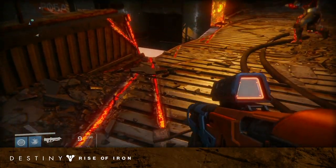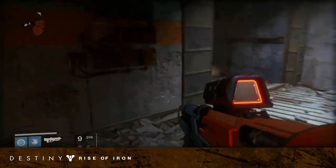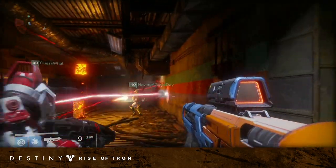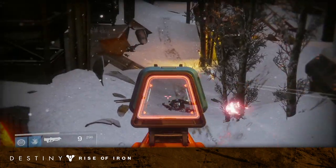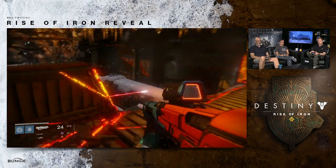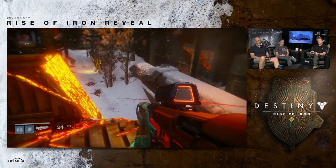We also got to see some of the new SIVA spliced Fallen in action. There were new Shanks floating around scavenging at all heights of the zone, and we saw Dregs shooting SIVA bolts at a much faster rate than they normally do. There are also Captains with Void Shields, so it looks like we've seen every shield type on Fallen Captains now — normal ones being Arc, Taken Captains being Solar, and SIVA being Void.